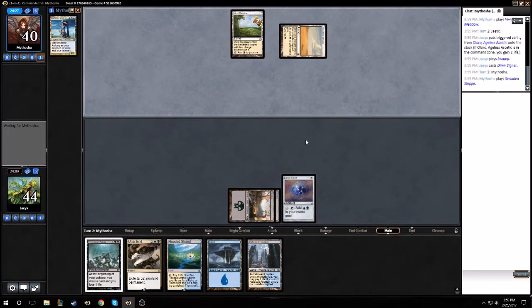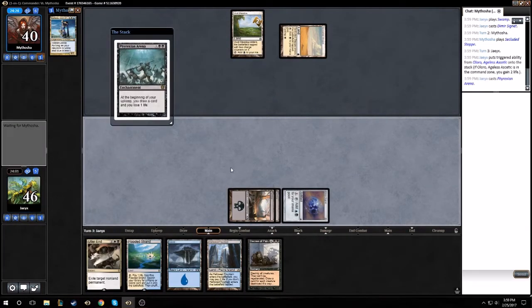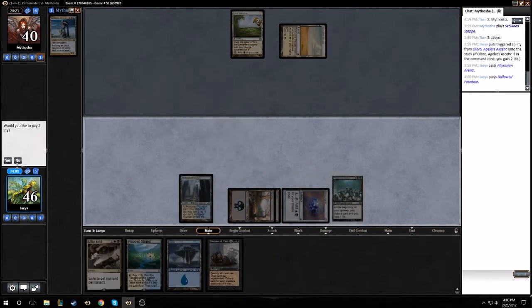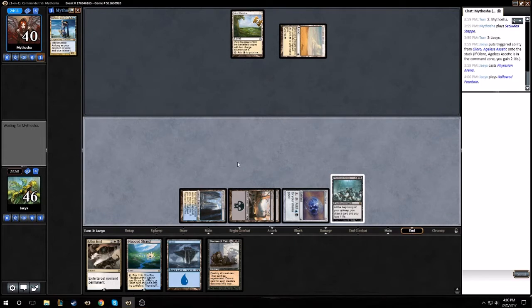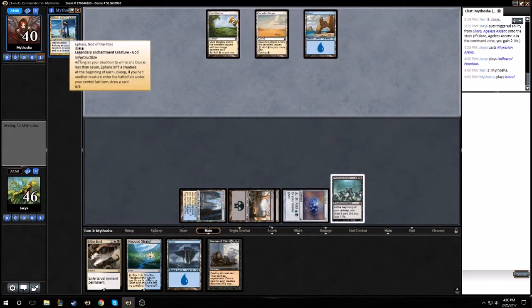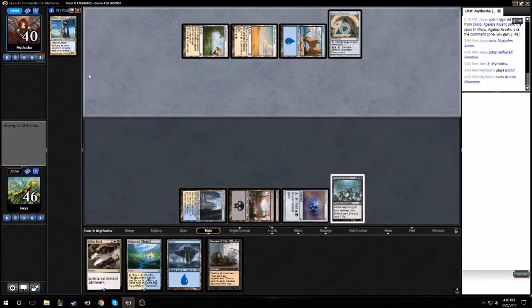Another tap land from the opponent. This turn we can play Phyrexian Arena and a tap fountain. Now we got some card draw online. See if our opponent can find an answer — there's definitely answers to enchantments in white and blue. This isn't really a super controlly ability for a general though, it's based on playing creatures, so this could be some kind of tempo deck with like Reflector Mage and Venser, stuff like that.